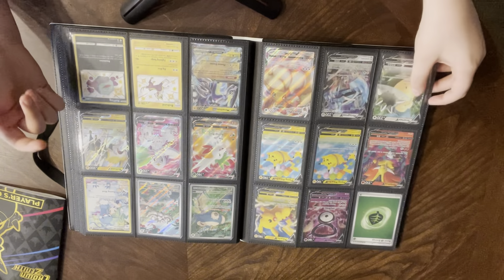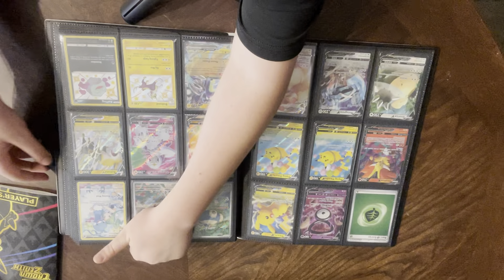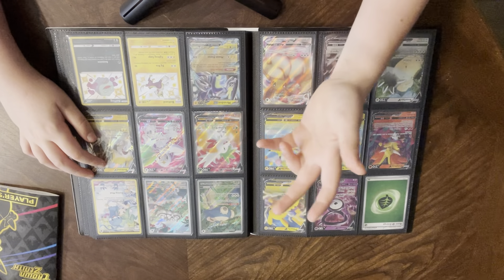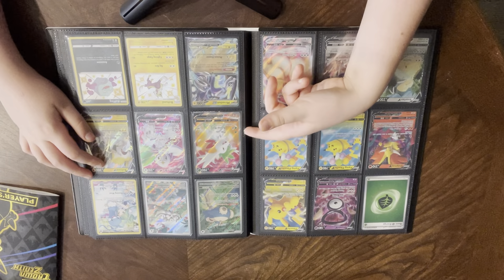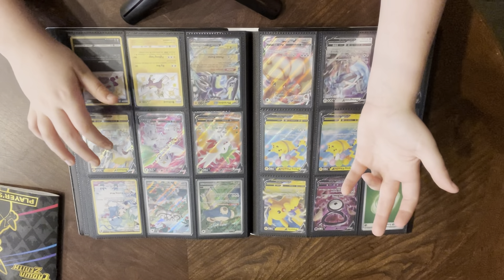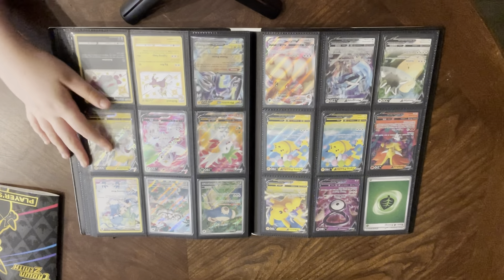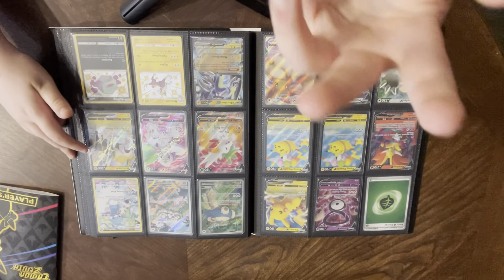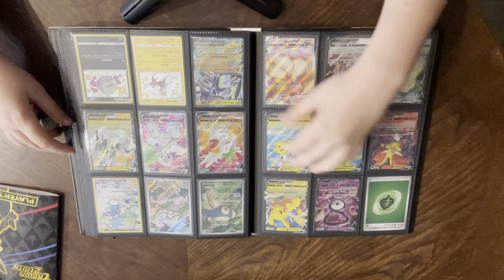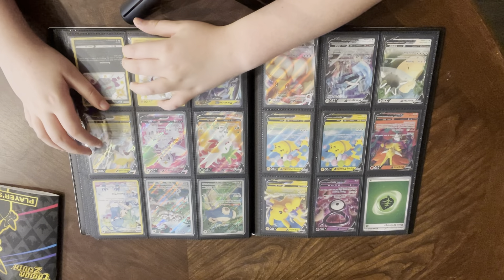I do have the Charizard from Shining Fates — the V Max — and I also have the Darkness Ablaze Charizard V Max. I also have what's basically like a first edition Charizard — but not first edition — but those cards are all in the process of getting graded right now. We sent them out, coming back in like a month and a half. If I recommend a grading place, I'd definitely do PSA — read a lot of reviews.